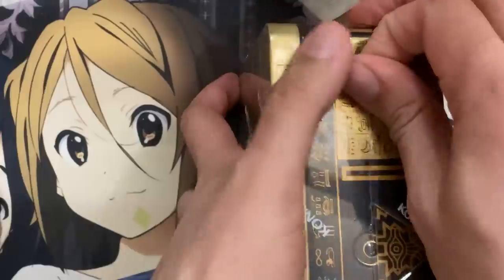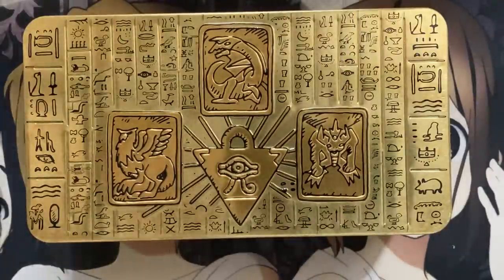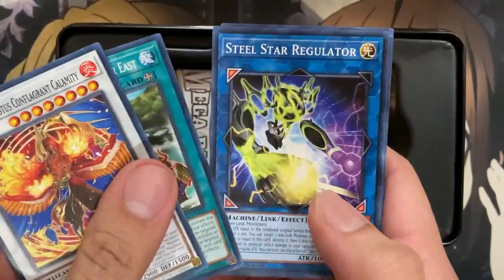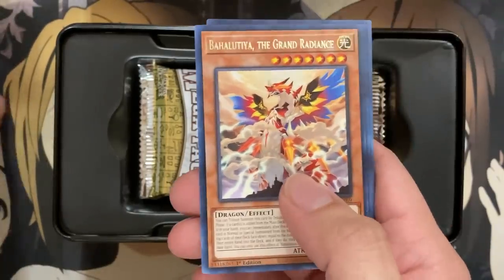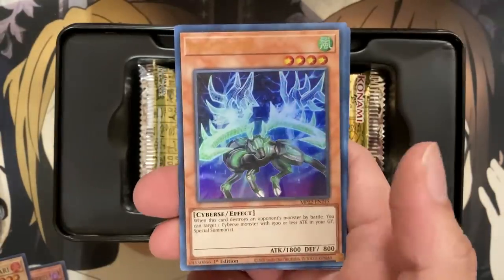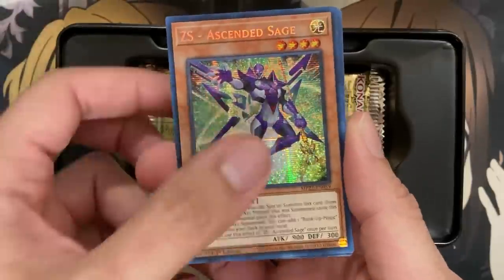On to tin number four. I have a good feeling about this one. It either means it's a bad tin or a good tin — let's hope for the latter. Expendable Die is a common, our first rare is Bahalutia the Grand Rains — I believe this was Secret Rare actually. Ghost Reaper and Winter Cherries super, another super rare Sueship Shari, Dark Infant At Ignister ultra rare, and we have Rebuilder. This is a Cybers card with our Secret Rare being ZS Ascended Sage for Utopia support — going from its original Ultra Rare to a Secret Rare printing.